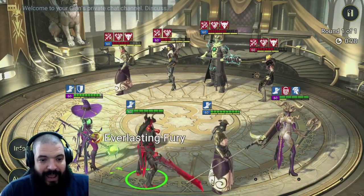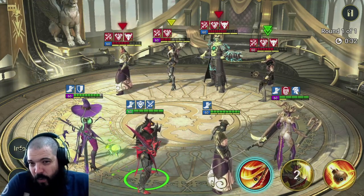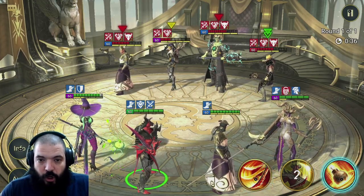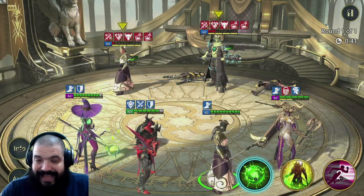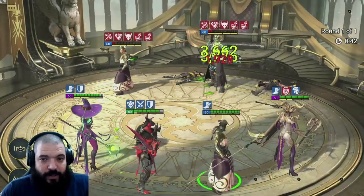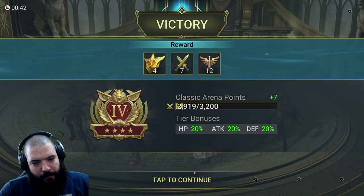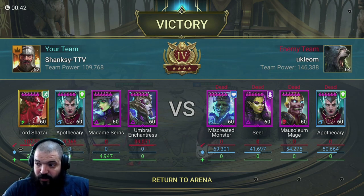We could go for the block debuffs but with my setup I'm going to hit them with the provokes - and you can see we've got one, two, three provokes landed. So if Lord Shazard doesn't manage to kill everyone, they're all going to be stuck hitting Umbral Enchantress. And straight away you can see the damage that Umbral Enchantress did is absolutely crazy. Lord Shazard got his bombs on - we've won the fight. Beautiful.